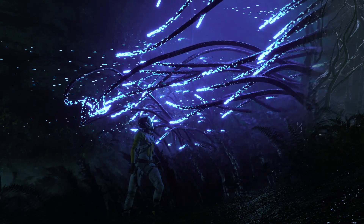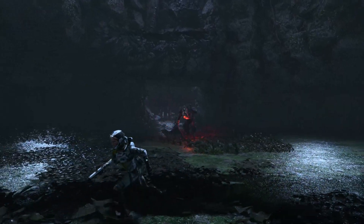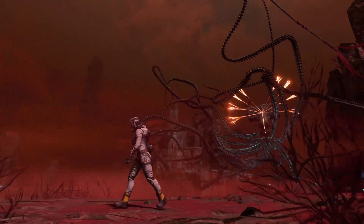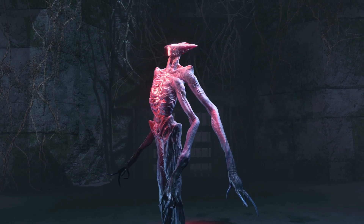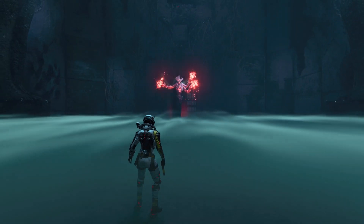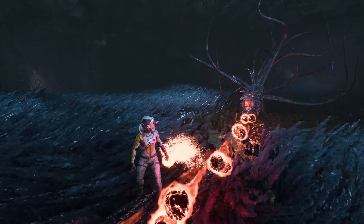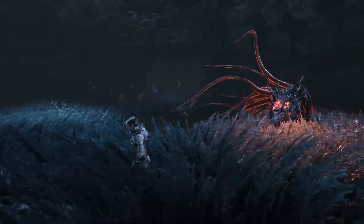This includes things such as some of the vegetation, character effects like tentacles, and volumetric fog driven by fluid simulations. Let's start off with character effects and tentacles in particular. Tentacles in Returnal are constructed from chains of particles. Our VFX engine allows particles to have parent-to-child relationships, meaning each child particle can read its parent's data including its position. We're also allowed to write custom behavior per particle.